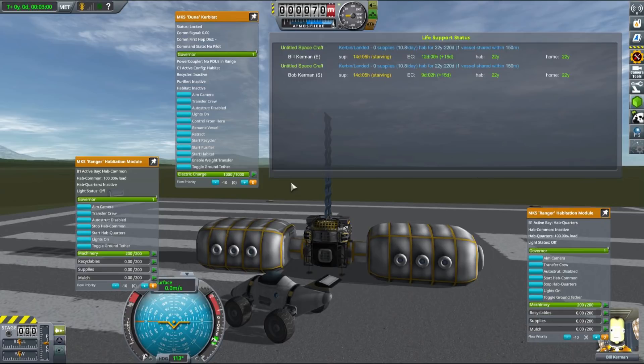The parts on screen now are from the Duna series of MKS colonization modules. We have one extendable habitat configured as hub common and another configured as hub quarters. Currently these parts are also bugged, meaning you can activate all modules at the same time — running hub common and hub quarters simultaneously — which should not be possible. But if you want to play as intended, activate hub common on one module and hub quarters on the other, and you will have a base capable of keeping a small number of kerbals happy for quite an extended period of time.